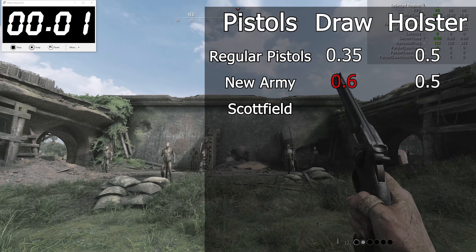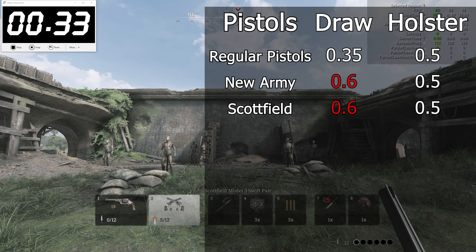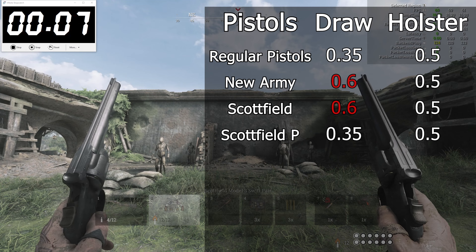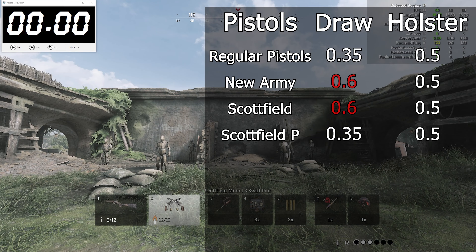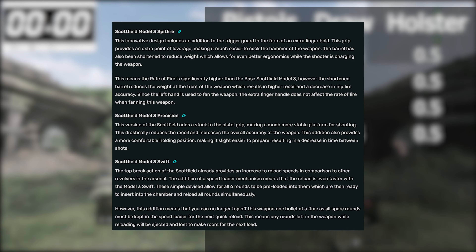Next up is the Scottfield family. The base gun, the Brawler, Spitfire, and Swift also share the same stats as the Caldwell New Army. But to make things even funnier, because of course there had to be an extra quirk, the Scottfield Precision draws in 35 milliseconds. I can't even blame the release date for this one, because it came out at the same time as the Spitfire and Swift.